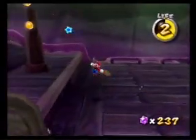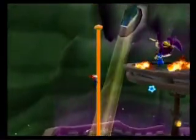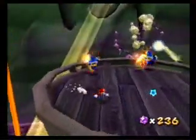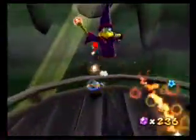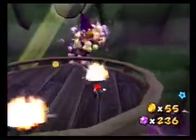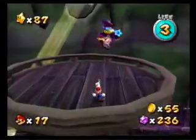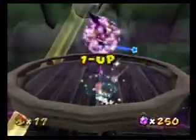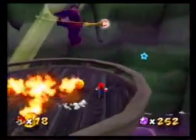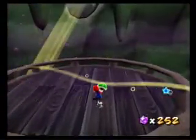Then she'll go up there and spawn some magikoopas. You can get a coin if you're unlucky enough to get hit. You're probably going to want to take out the magikoopas first because they will make things more hectic, and then focus on Camella. But instead of taking three hits like most good bosses would, she actually takes four. She doesn't spawn any more magikoopas after that though, so that's good. One last hit and she's down, and we got the star.